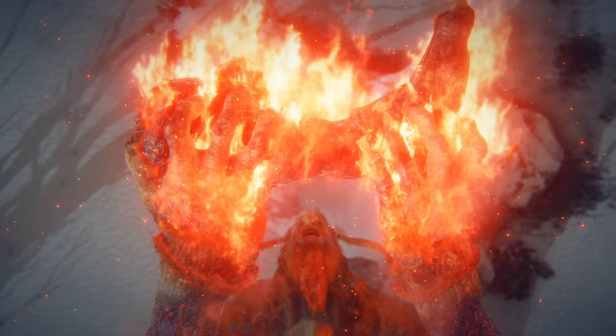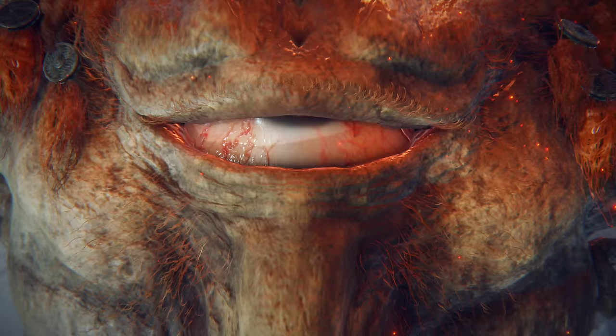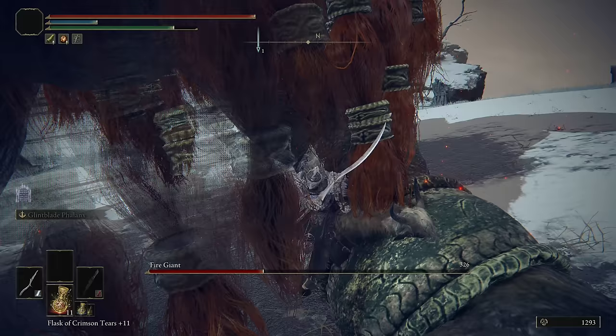The reason why I recommend bringing at least two elements is so that you can start the second phase with a different element and then start alternating them, so you can apply those elemental status effects a lot more often. I did a lot of bleed during that first half, so he should be very weak to frost in the second half — because that's my other weapon. You'll see that I immediately ride underneath it, equip my other weapon, and start swinging away at the toes.